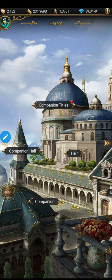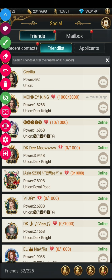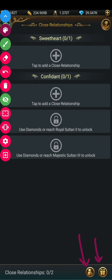Now let's look at the close relationship section. Go to your friend list and you'll notice a new fourth tab at the bottom. Click on it and you'll see specific levels. There are unlocking conditions — you can use diamonds, or Rich Royal Sultan Second to unlock one part, and Majestic Sultan Third to unlock another part.